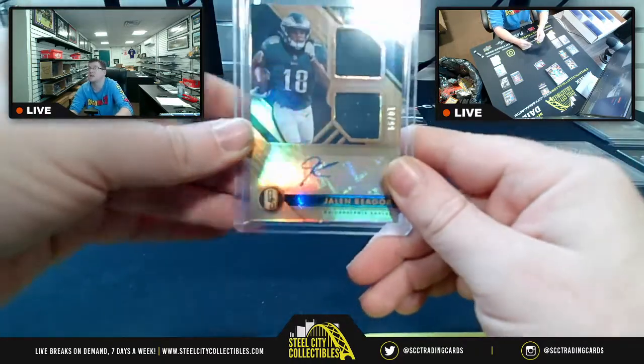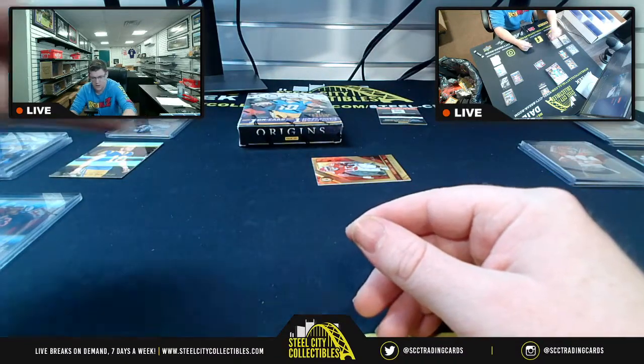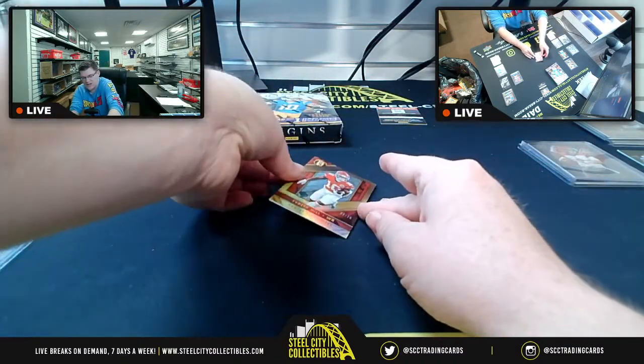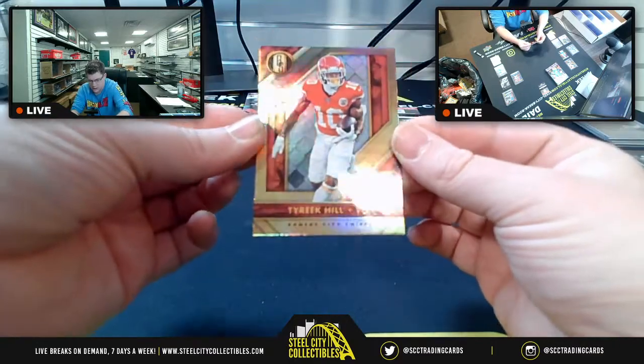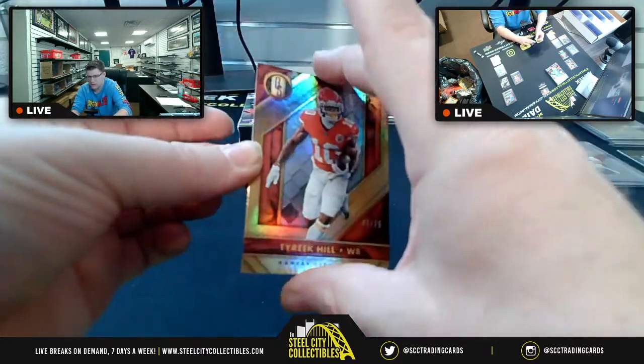For NFC East — that's Ken Jay again. And then lastly, Tyreek Hill, three of 75, for the AFC West.